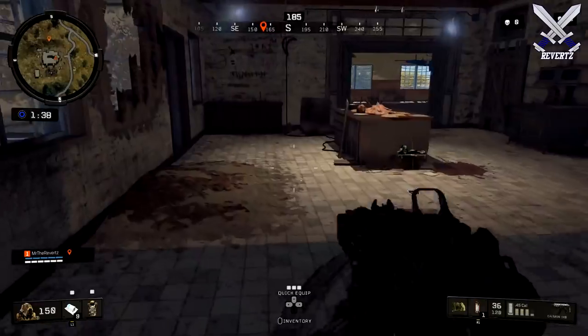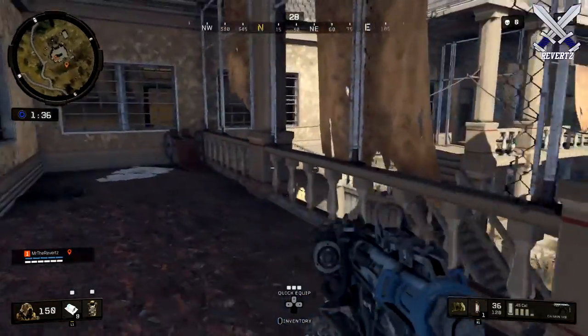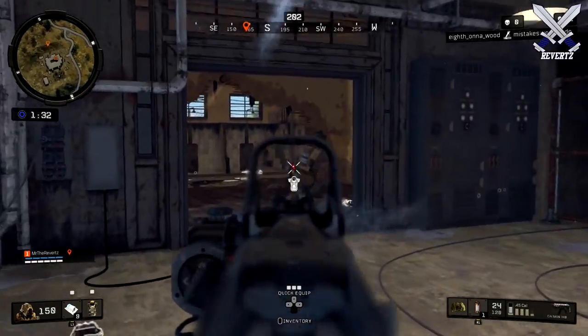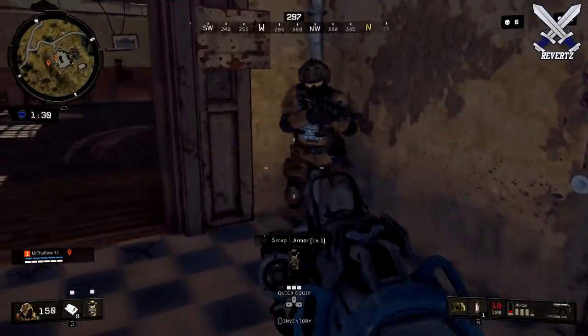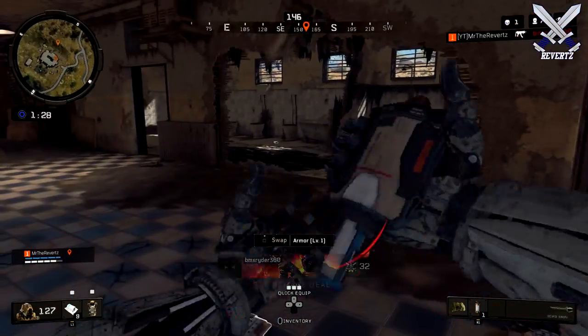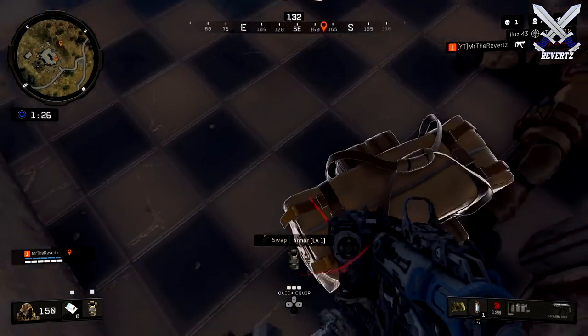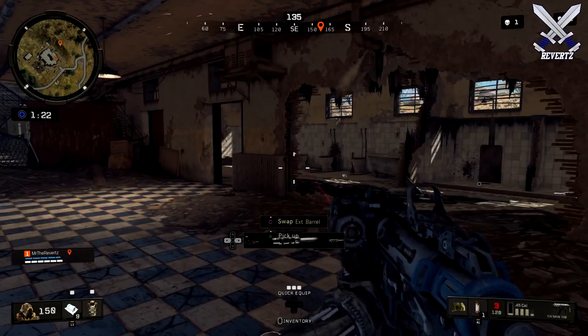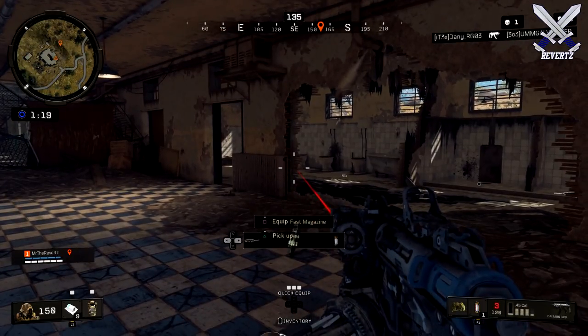What is up guys, Mr. TheReverts here and today I'm gonna be showing you guys how to unlock Scarlett, Bruno, Diego, and Shaw from the Black Ops 4 Zombies Map 9. Now these are the actual skins for Zombies Map 9. There's a different version of these four characters and these are from the Voyage of Despair map.